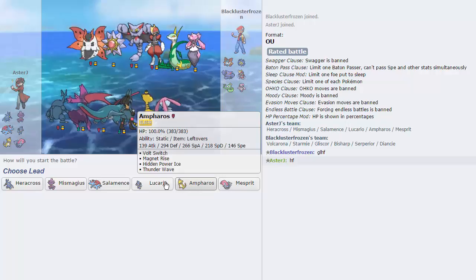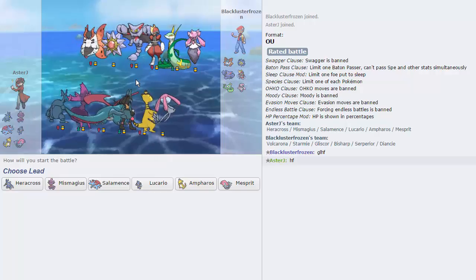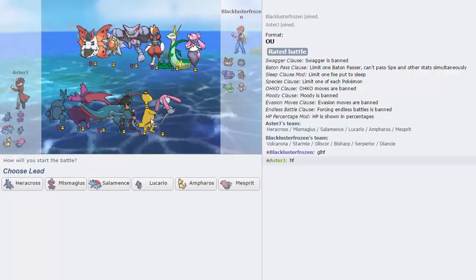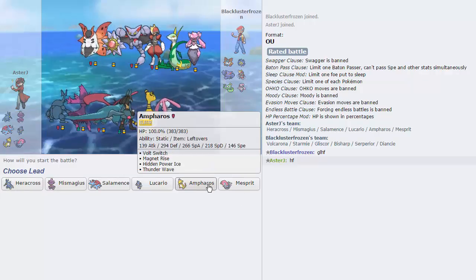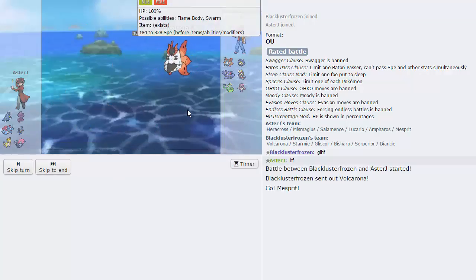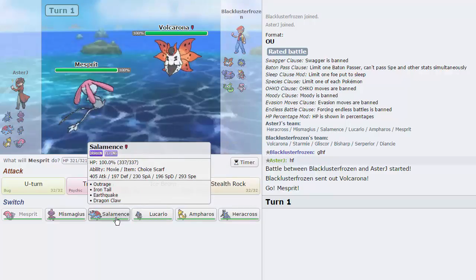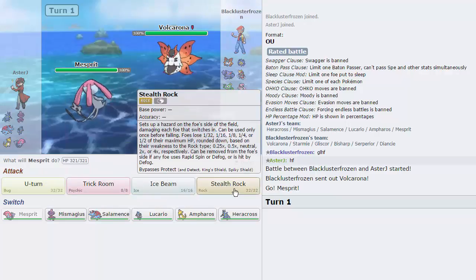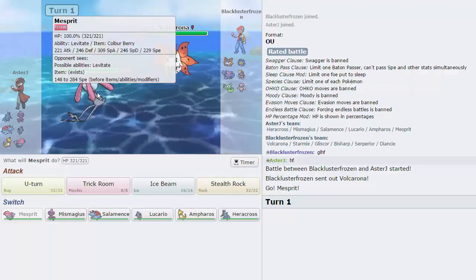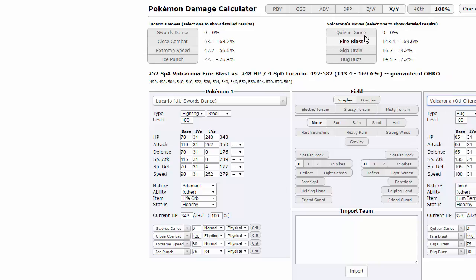I think a Mesprit lead is fine. My opponent has a Mega Diancie so I have to watch out for that, plus a Rapid Spinner and a well-rounded Volcarona, even a potential Defogger in Gliscor — though I think it's more of a stall breaker since this team has a little trouble with stall. He leads off with Volcarona, which is not the best situation for us, but not the worst — we do have a decent switch in Salamence.